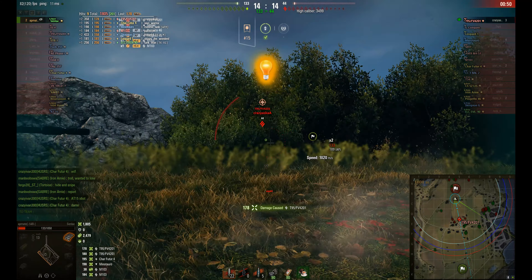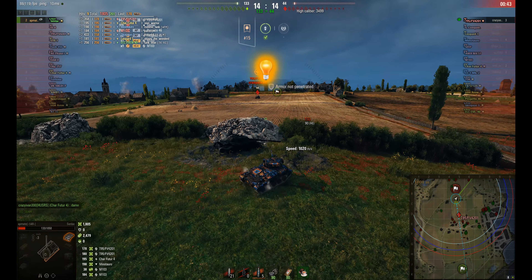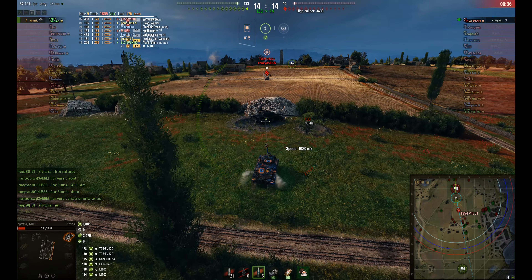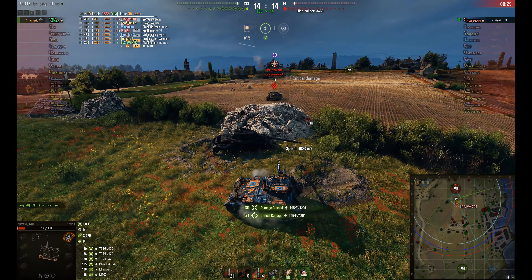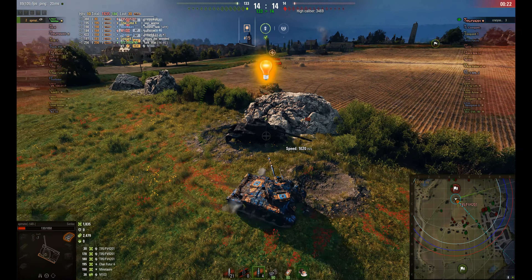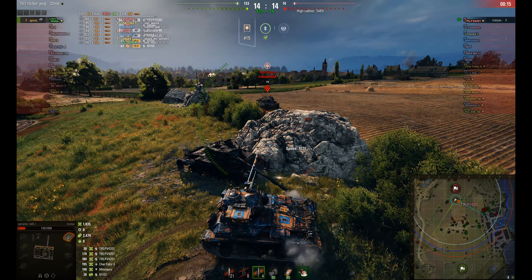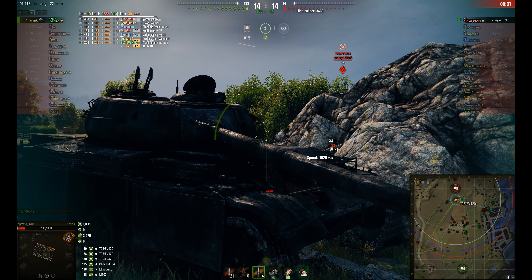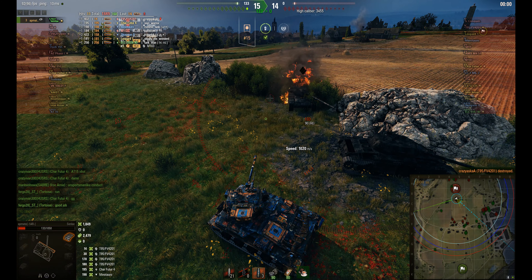He gets a shot in and takes the Chieftain down to one-shotable. The Chieftain knows where he is and fires back — he's been spotted. He's got the front of the Chieftain and it's not penetrating. He fires with his HE round and only does 38 points of damage — he's used all his premium rounds now and only has standard or HE left. The Chieftain player isn't falling for the trick of going around the rock, just setting up to side scrape. They know where each other are from proximity spotting. Then AppMate fires through the gap and gets the kill.